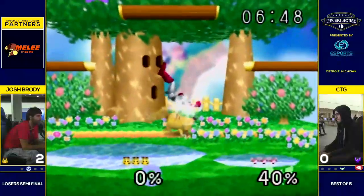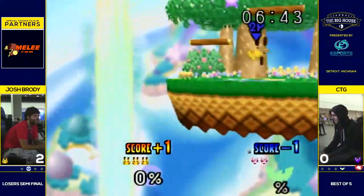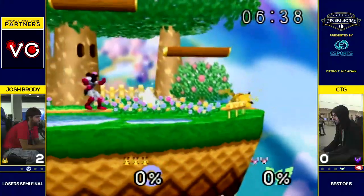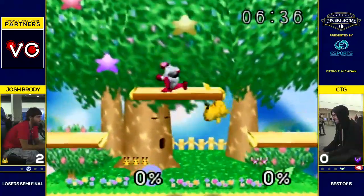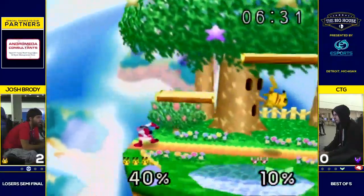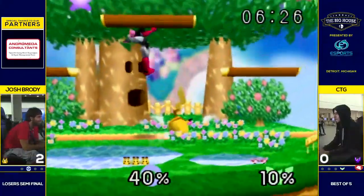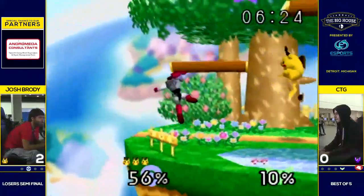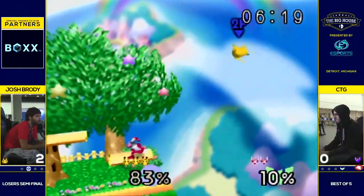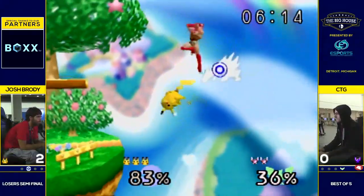CTG is right in this, taunting and trying to get his head in the game. Great F-smash from Brody, catching exactly where CTG wanted to go — fast falling to ledge, making it a little too obvious. CTG sees what he can get. Great up-B escape there. I thought that Falcon was going to secure that grab. He probably had a pivot reverse up-air with a better angle, but maybe that's a little of that inexperience as well.